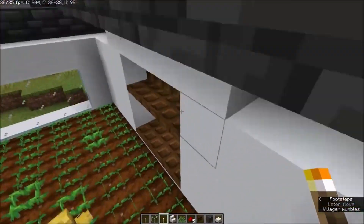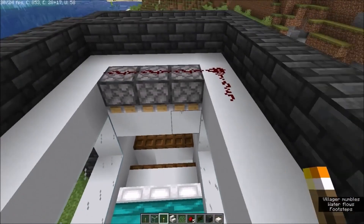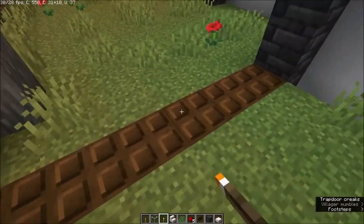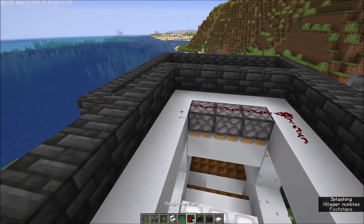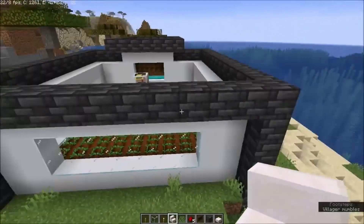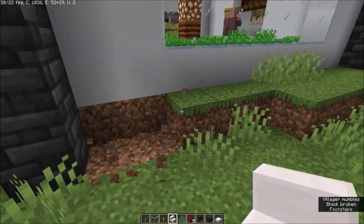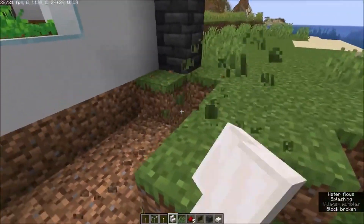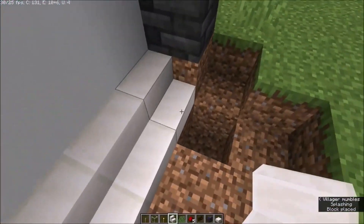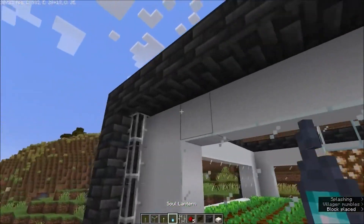It worked! Unfortunately I was just late with the recording, but here you go. What will happen is the baby villager will try to jump onto the bed and fall down into here, and will just end up here. Add some trapdoors so nothing can get in except you. On the top floor, get your stairs — do that for all the sides — get rid of this and go all the way around.